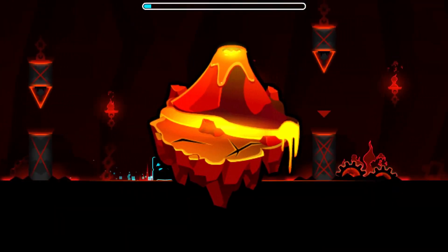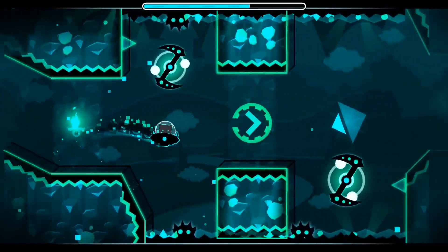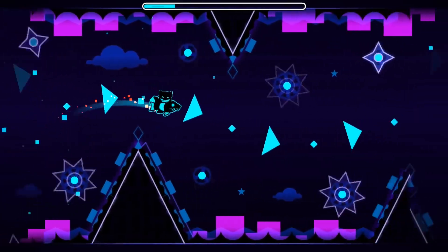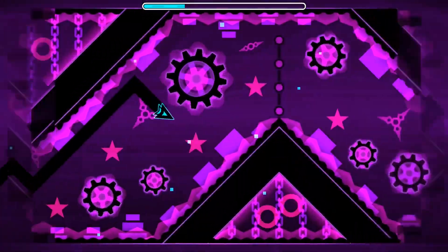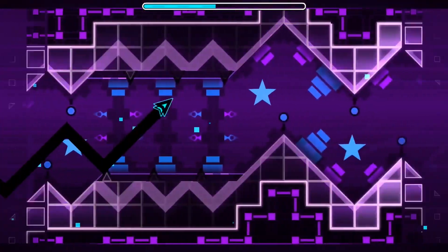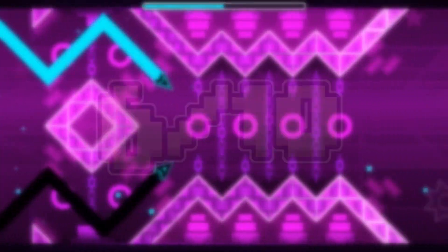The lava gauntlet starts off strong with two levels using the exact same song. The levels are kind of lava-themed, but that's not really important. You know what the main talk about this gauntlet is — and that's Fire Aura. Fire Aura is a 7-star that is harder than a few easy demons that I've played. The wave in this level goes incredibly hard, but come on, Rob — 7 star? This level is a huge roadblock in the gauntlets and it can be annoying for newer players. So with that, I'll rate the lava gauntlet a 6 out of 10.